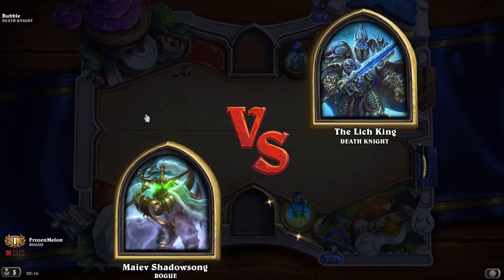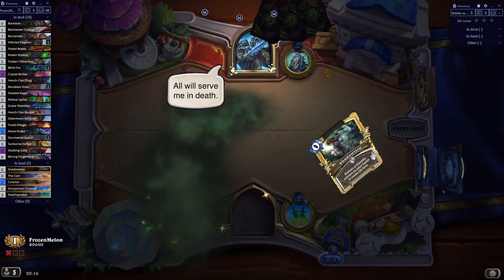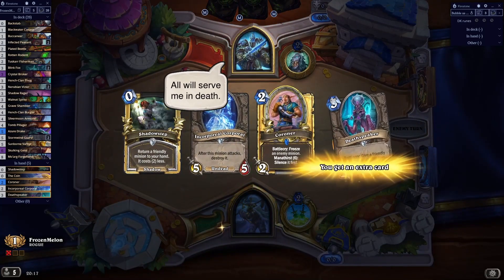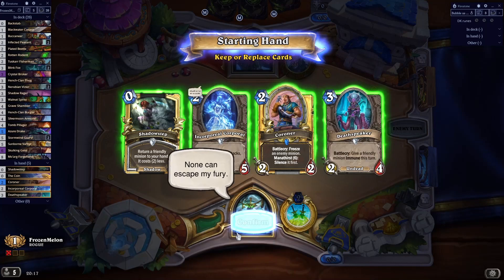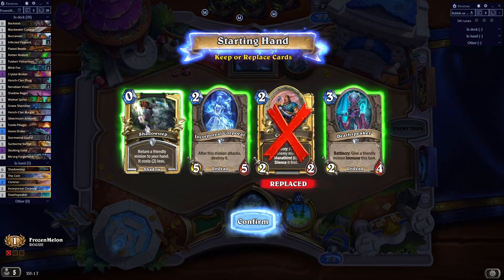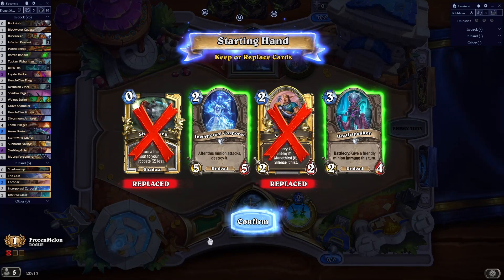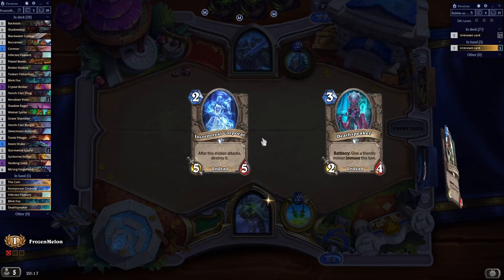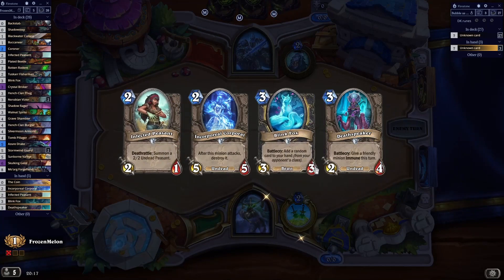Let's jump into the next one. Slightly better 2-drop. Deathspeaker doesn't really do very much. Shallow Step's not great as it stands at the moment. So we'll toss both of those, keep both of those. I get a slightly better drop, so that's not too bad. And a better 3-drop as well.